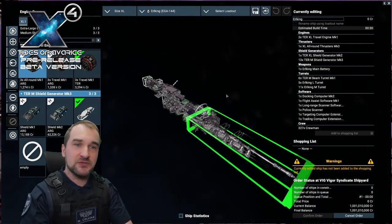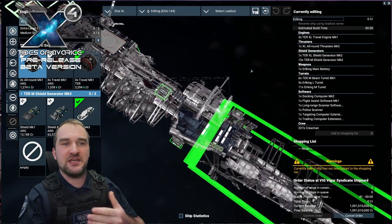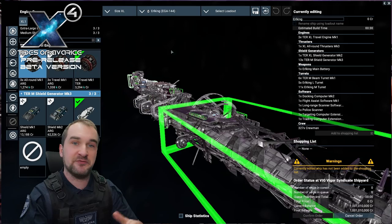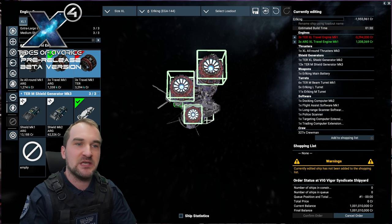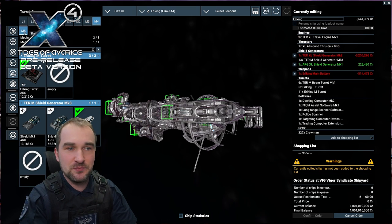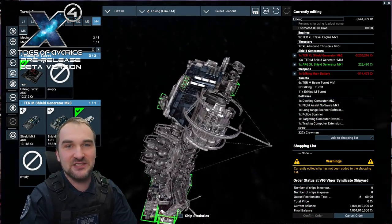Then at the back, you got three XL engines. If you're taking Terran travel engines, you get a speed of 155 meters per second and a travel speed of 5,415 meters per second. If you take the Argon travel engines, you get 182 meters per second speed and 6,007 meters per second travel speed.